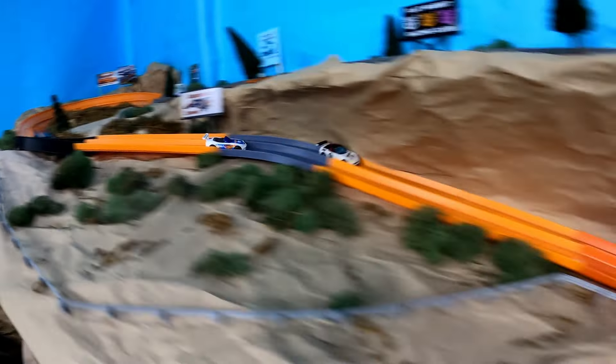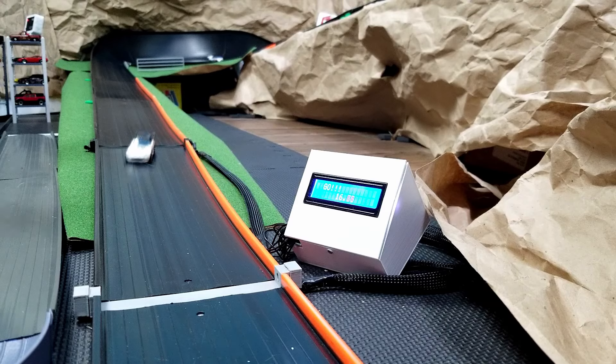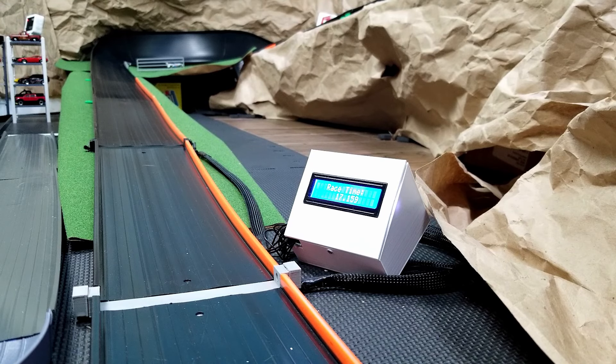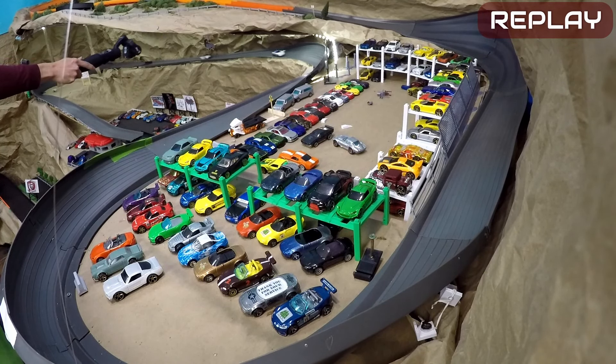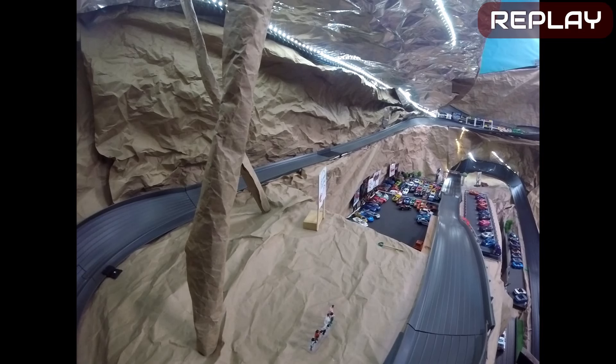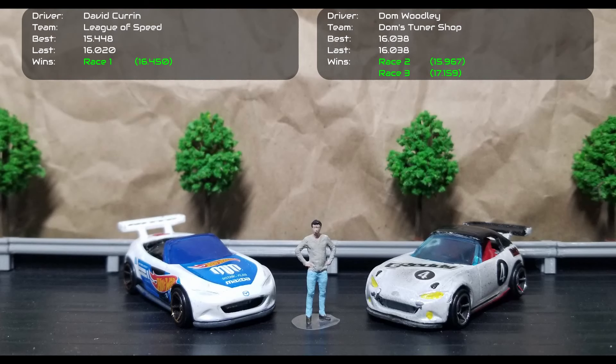They're pretty much the same speed, then some drifting from Curran gives Dom some distance. Dom puts down a clean run — though some pinballing — and makes it all the way to the finish with the win, posting a 17.159. Curran drifts two or three times while Dom runs clean. A sloppy jump and bad take on the sizzler puts the race out of reach for Curran. Dom Woodley advances to Round Four with his two wins.